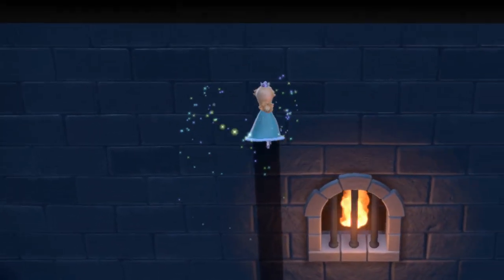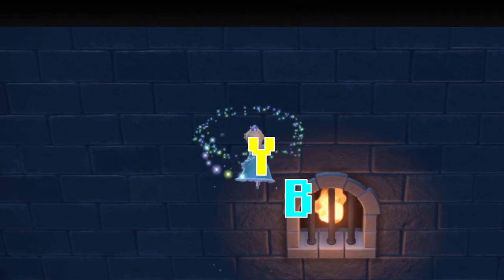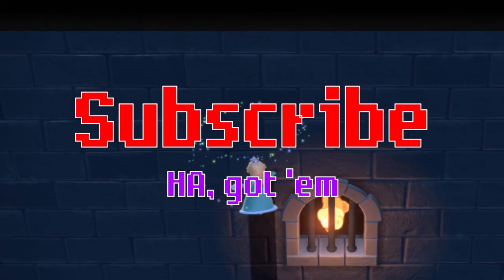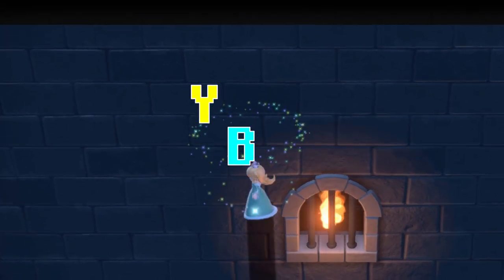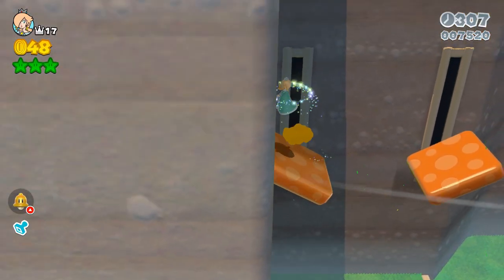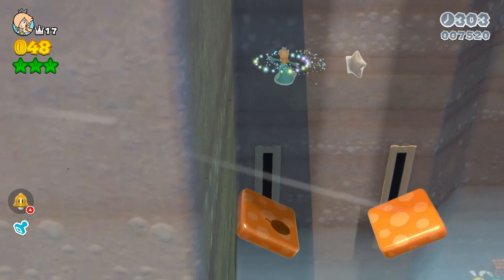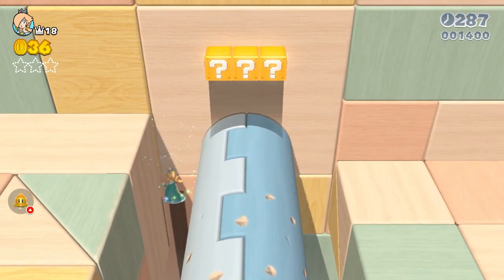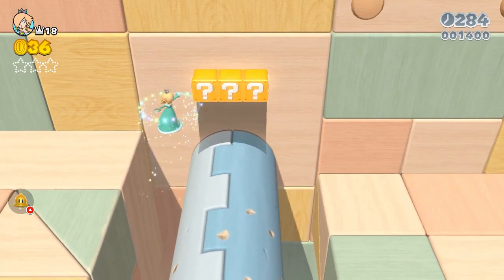Another cool thing about Rosalina is that when sliding down a wall you can mash Y and B at the same time, and you'll be able to basically stay on that wall as long as you can keep mashing the buttons. Even better, if you find yourself in a corner, jump from one wall to another while mashing to climb up as high as you want. This can save you from falls and it's just really fun to perform.